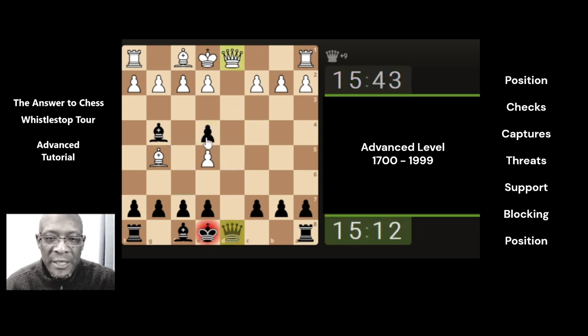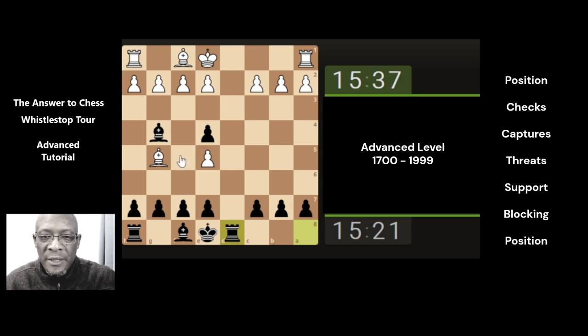They've actually taken, so the queen can take them and go here. That was the move order that we discussed in the calculation, so it's nice that it worked out.